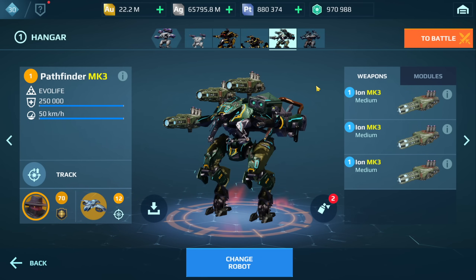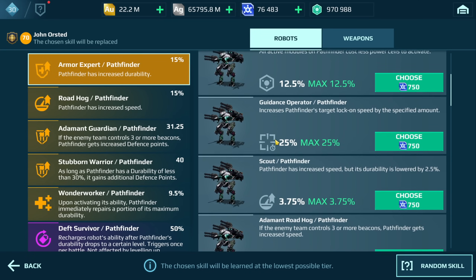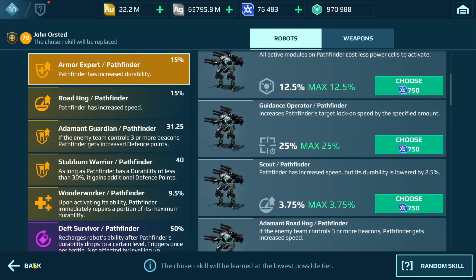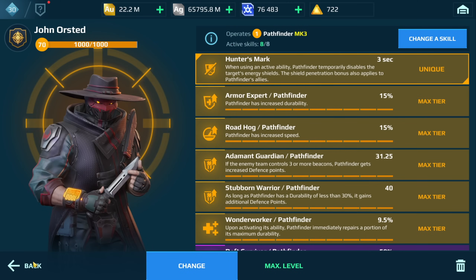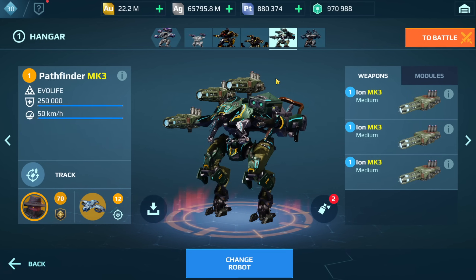As for my findings through the games I played: the Ultimate Ion not only did more damage but you don't really need a lock-on with that weapon. The regular version you definitely need the Guidance Operator pilot skill, which lets you lock onto players a lot quicker. That's pretty much all I have to say about this build. If you'd like to see me run the Ultimate Ions on other setups like the Ultimate Spectre, let me know in the comments. I hope you enjoyed this video — if you did, leave a thumbs up. Thanks for watching, stay safe, and I'll catch you guys later.